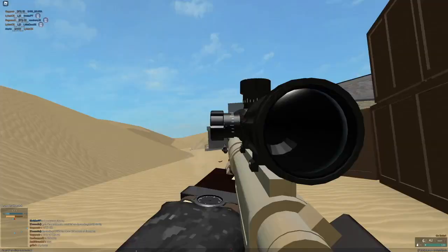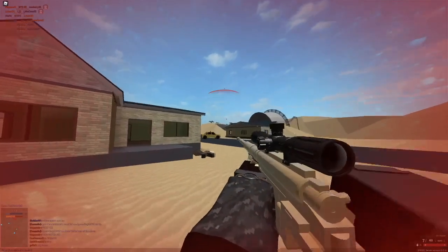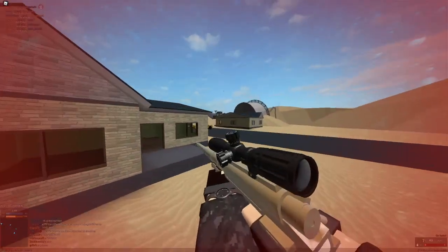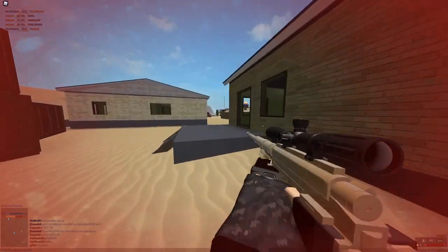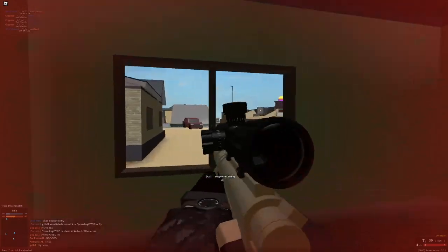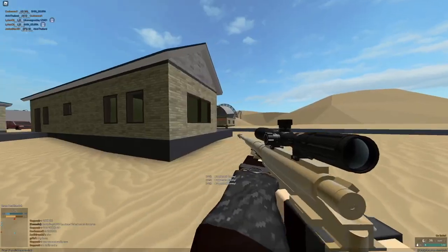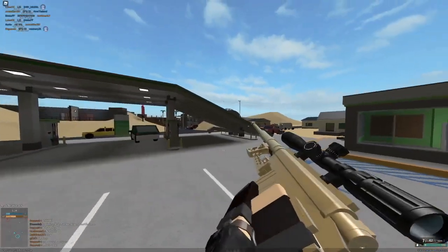Also, straight pull bolt is basically an upgrade on a lot of sniper rifles, so use it. The only times I don't really recommend it are on guns like the Hekate and the TRG because they shoot so slow — though I personally do use straight pull on the Hekate and the TRG.